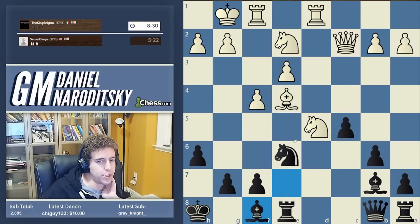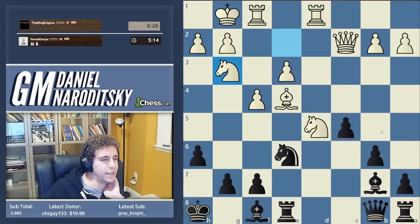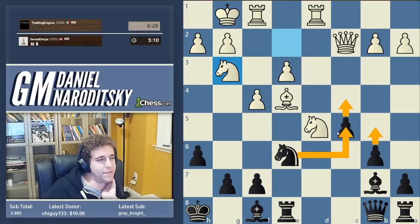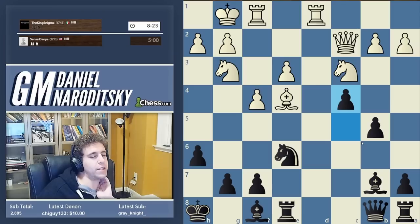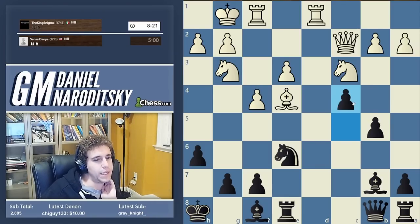Bishop back to e4 — well, he's given us an opportunity to preserve our bishop, so let's go bishop f8. Knight g3 — okay, now what we're going to do... and I have to speed up a little bit because he's playing very well and I don't want to lose on time. We're going to go b5, c4, and then try to get a knight to c5. Knight c3 — okay, we can play a6 to defend the pawn but knight takes b5 is not a threat, so we can continue with our plan.